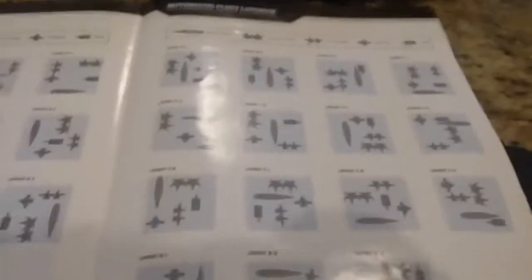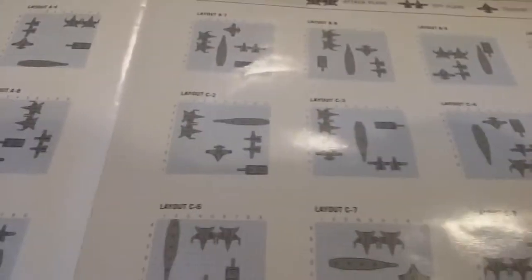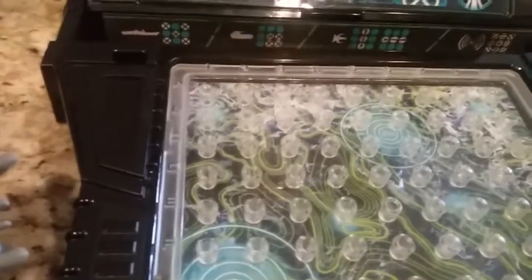You look at this book, on the next page here are all the automatic ships' layouts. As you can see right there, I can pick from B7 to D3. So I'm going to pick B7. Keep in mind that I'm just playing by myself, so no one hears me. So it will be in C2, and I'm going to put it in C2.